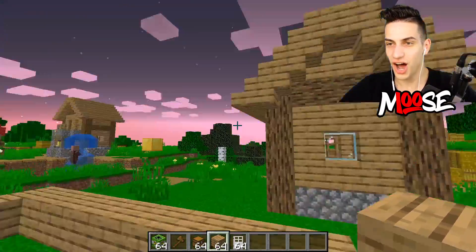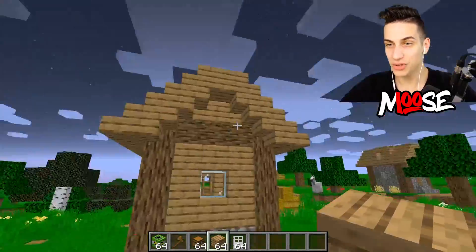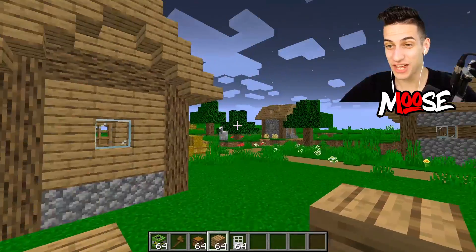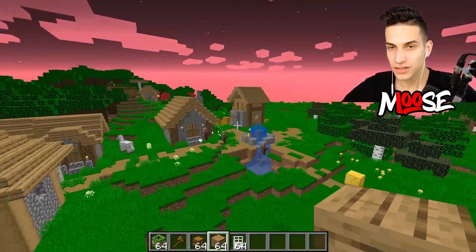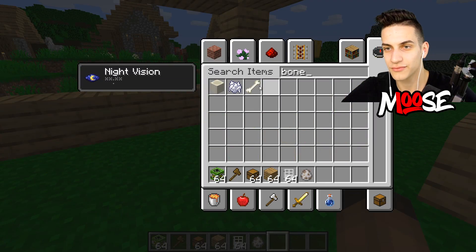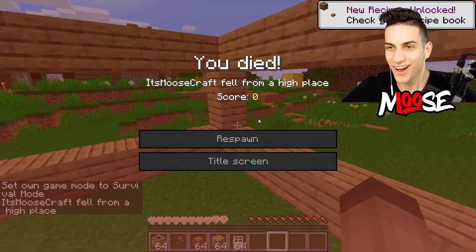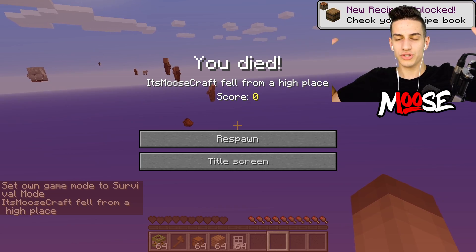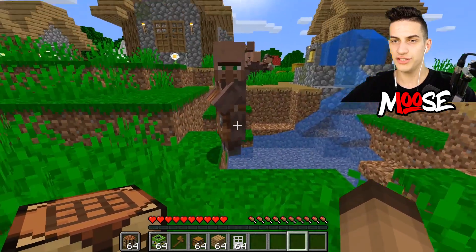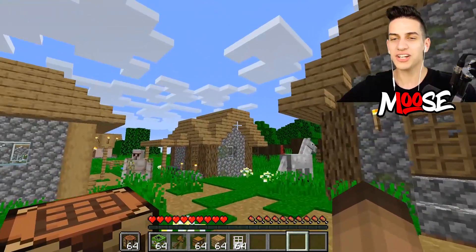Oh, that doesn't look good. Oh wait — what? What is going on? Why is the pink over there and blue over here? I saw movement! Oh. What just happened? Where's the TNT? Oh come on, it didn't work. Ah man.